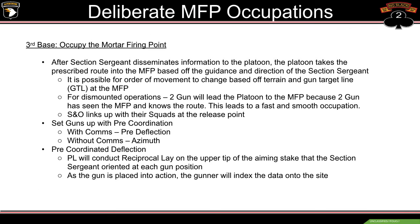Going into third base — the actual occupation of the MFP. After the section sergeant disseminates information, the platoon takes the prescribed route to the MFP based on the section sergeant's guidance. The order of movement may change based on terrain and the gun-target line — for example, four gun may lead instead of one gun to expedite the occupation so trucks aren't waiting on obstacles. For dismounted operations, 2 gun leads the platoon to the MFP because they've seen it and know the route, leading to a fast and smooth occupation.